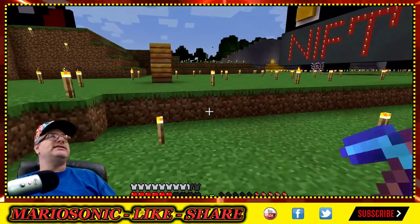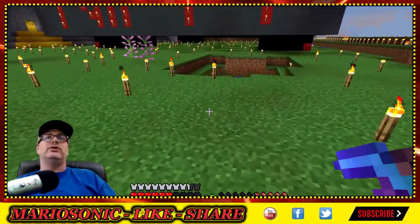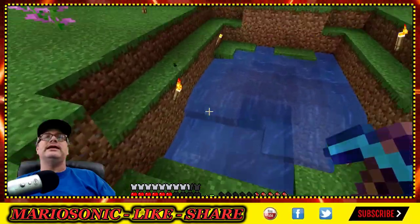I kind of went crazy with the wool. There are 18 colors, I believe — let me know down there in the comment section. And this hole is definitely like a little river. I make a nice little design here on the side. And it says 'nifty' — that's his favorite word.